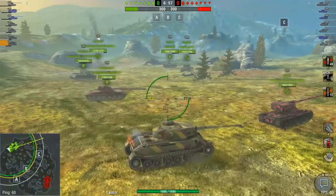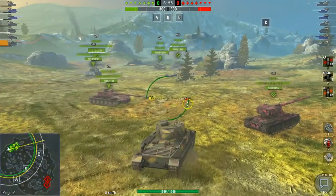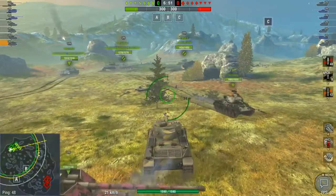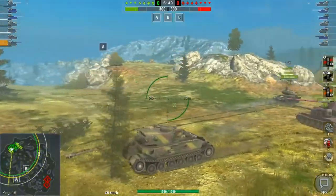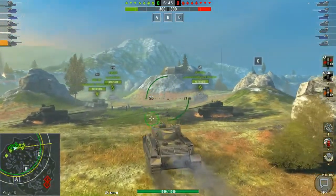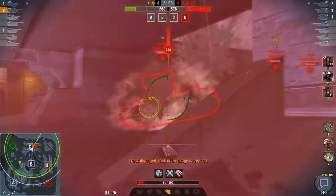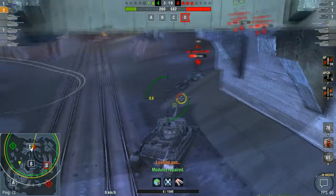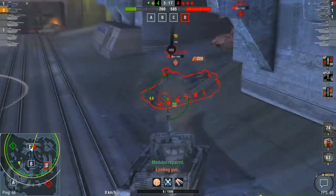Welcome again to my Unicom guide. This time we will take a look at Hitler's rejected son, the Tiger P. The Tiger P is almost the same as Tiger 1, except it has more armor in the hull and nothing more. Though it has better hull armor, it's actually useless, because most of the time you will get shot in your cupola. Then after a few matches you will return to playing Tiger 1.